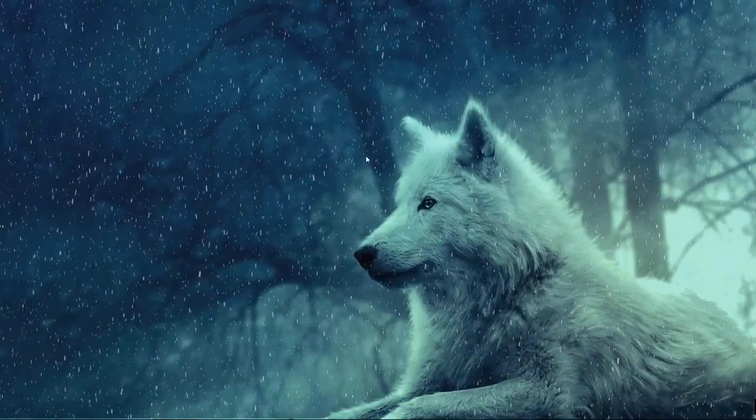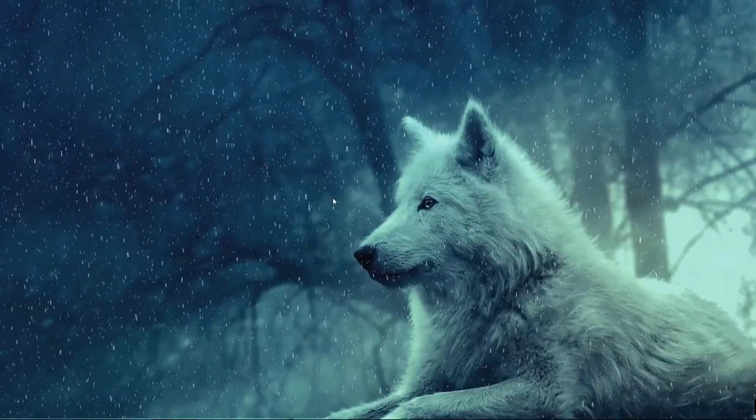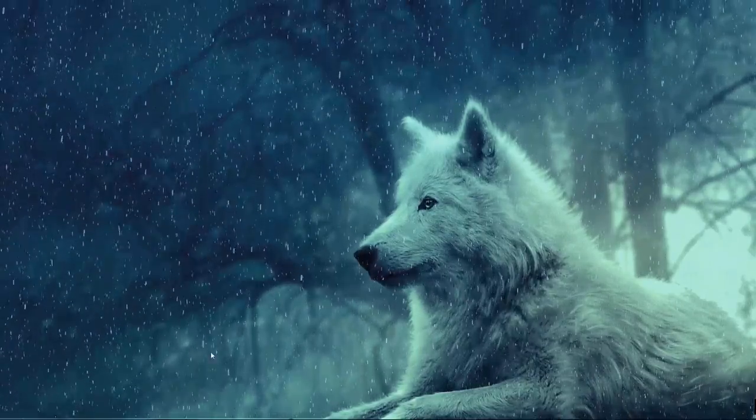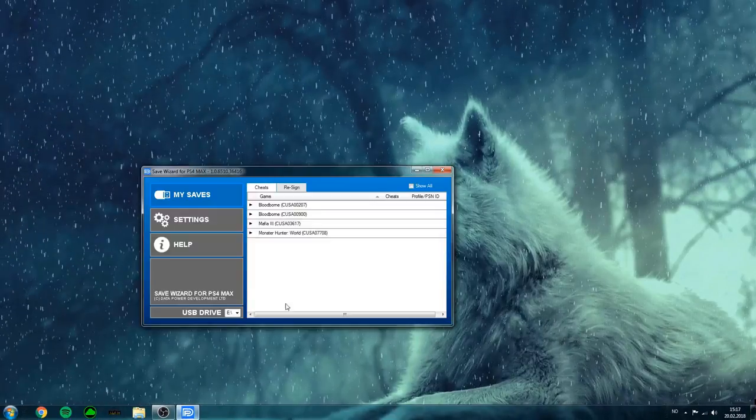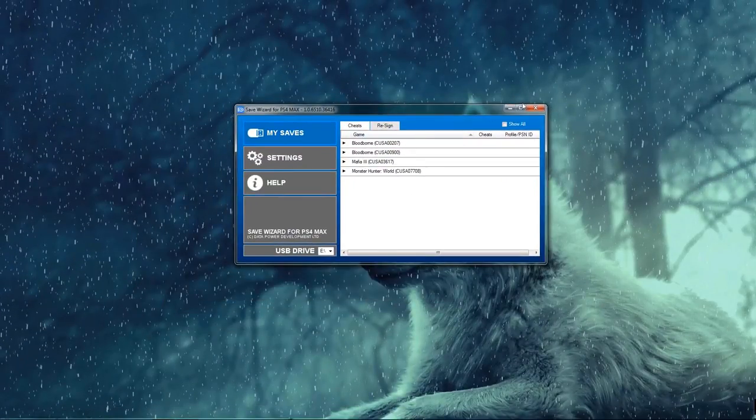First things first, you want to copy your save file from PlayStation over to a USB stick. Once you've done that, you want to move on over to the PC. If you don't know how to do this, Google it because it's super easy — everyone should know how to do this, it's so simple. Anyway, once you are on your PC, just follow what I do in the video.